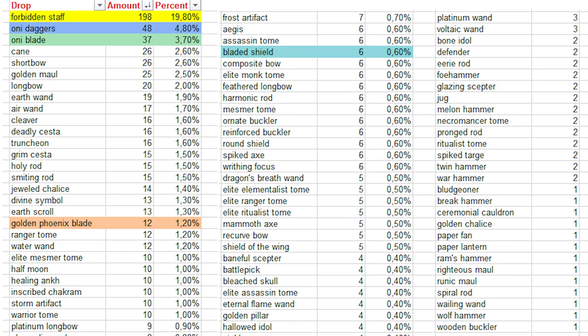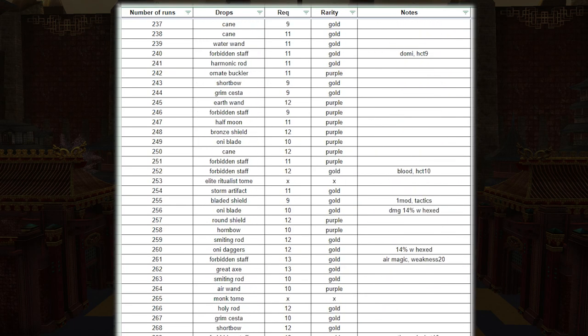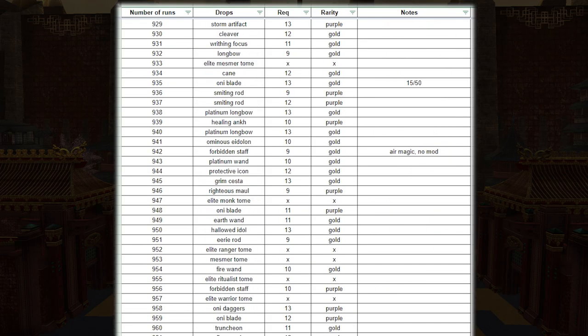Some final words: a very good amount of the drops were forbidden staves, and it felt like I got way more 20% half-costing mods here than anywhere else. Only daggers and only blades are in 2nd and 3rd place, so if you want to get a nice old school only-weapon, Raizu Palace is the place to go. Golden phoenix blades also drop every now and then - I got 12 from 1000 chests - and some bladed shields too, but those were not as frequent. Plus there are no shirakan armor pieces in the game, so you don't lose drop chances to them, which also increases our odds. If you don't have a dervish you can do this run with an assassin, a ranger, or many other professions - just make sure to have some spell prevention and blocking skills in your build. This was Raizu Palace, the 5th episode of the series - hope you enjoyed it, thanks for watching and good luck with the drops!